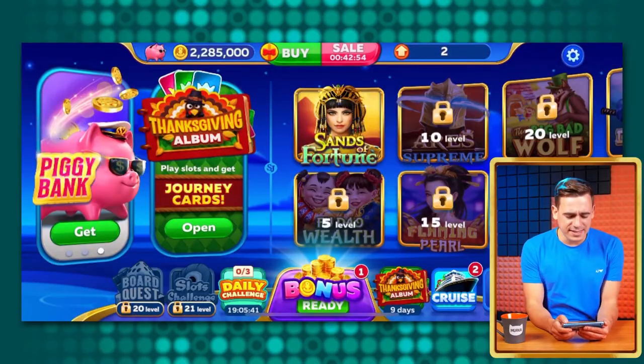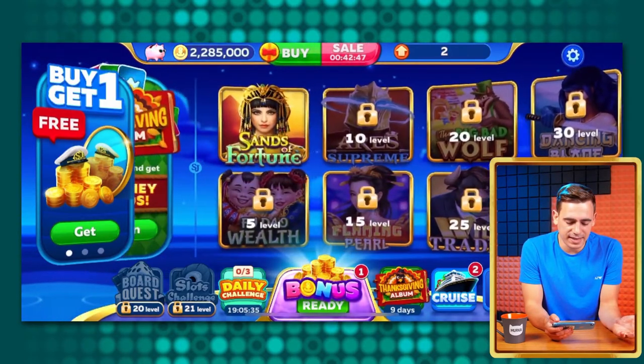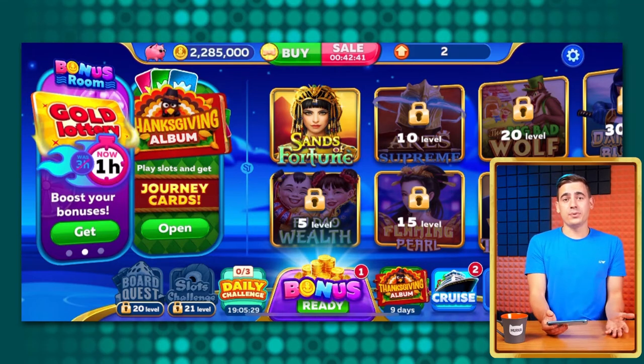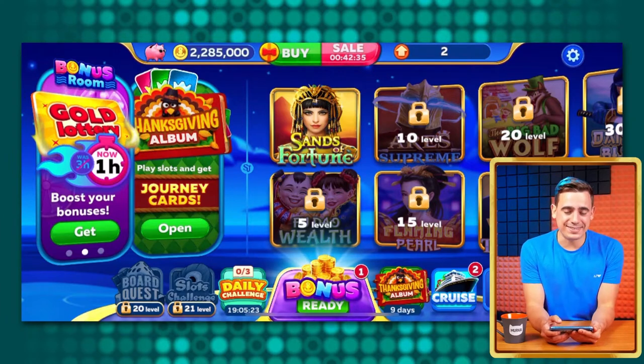Now we are in the lobby, and that's the main screen of the game. Here are the slots we can play — some of them are open from the beginning, others we still have to unlock, but that's easy! You just need to level up, and to do so you need to go to a slot and spin. The bigger the bet, the faster you progress, so it's time to spin!